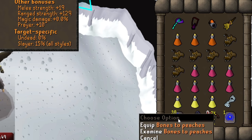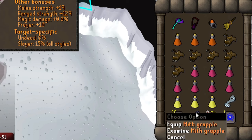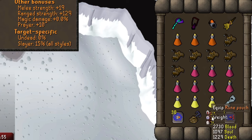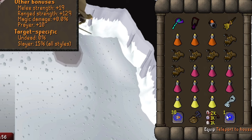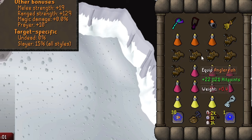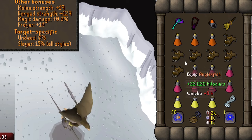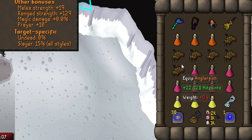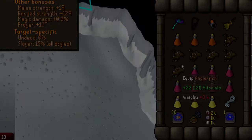Bring bones to peaches tablets to heal even more off the minions, a mith grapple to enter Armadyl's eyrie, a rune pouch with blood, soul and death runes, and a teleport out. Replacing all the anglerfish for 4 extra brews and 2 super restores, you'll get a few more kills per trip, but if you're starting out I would advise bringing some anglerfish so you can combo eat and you don't lose your range boost every time you need to heal up.